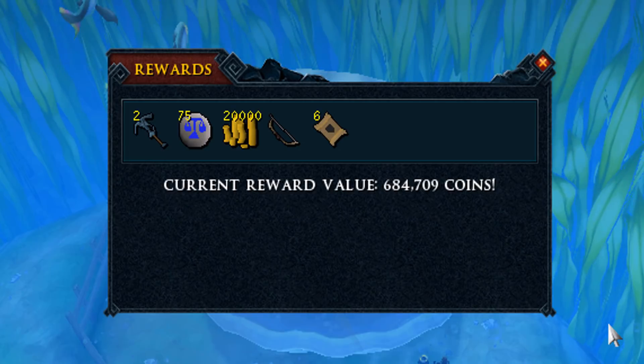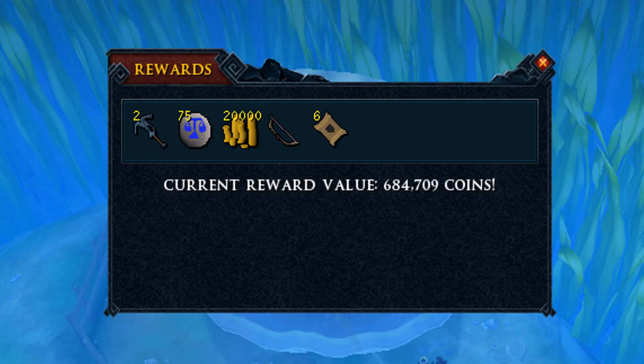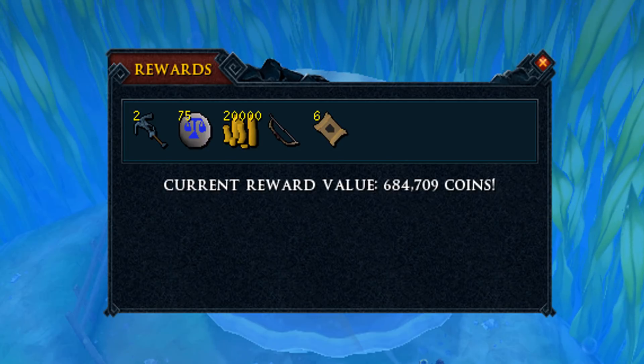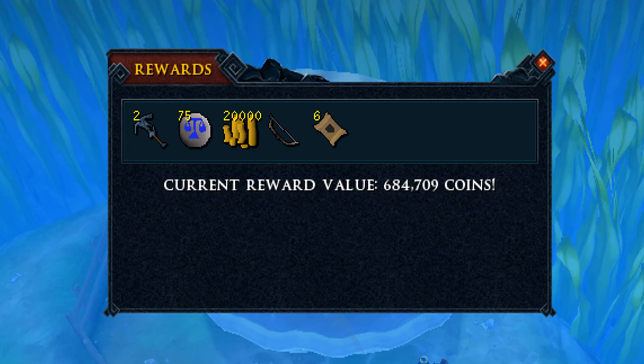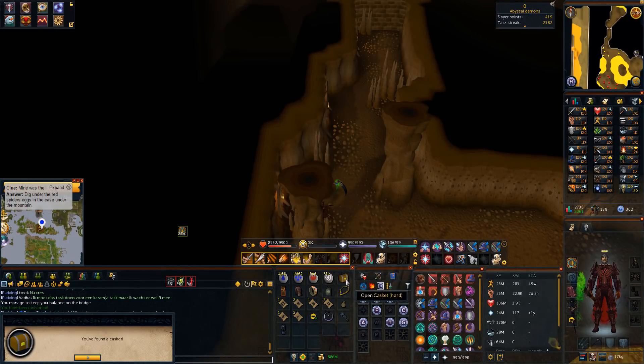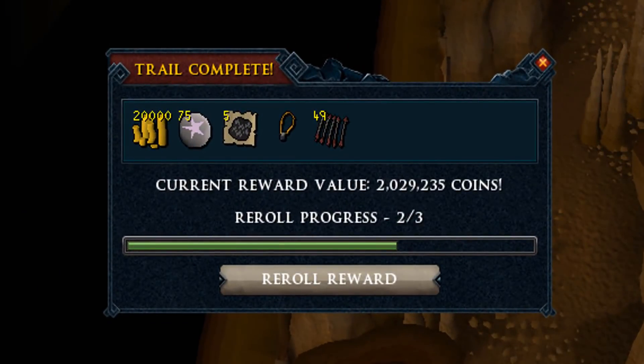We start with the first oyster and we get 78k. We also have a second oyster because I used the ticket and we got 684k, which is of course not that bad. But for the oyster, some of the guys in my clan got dyes from it and I don't get anything from it, which is a little bit sad.